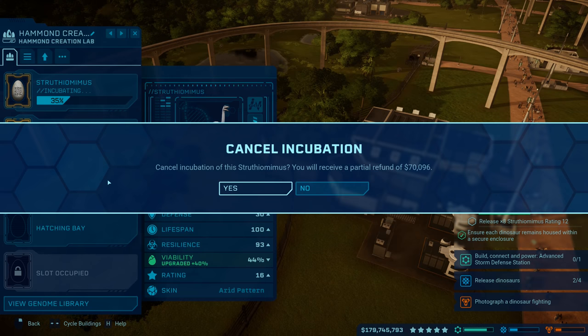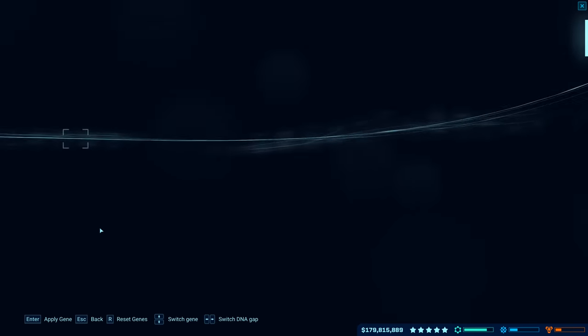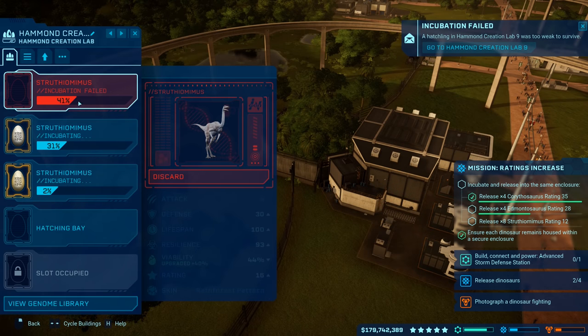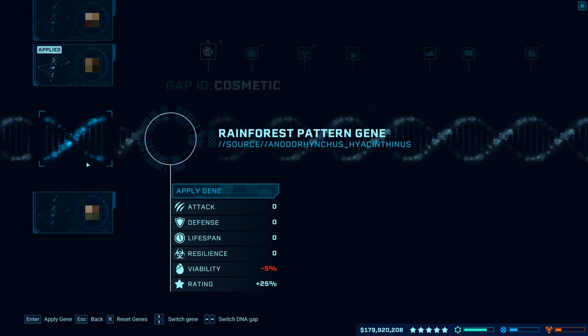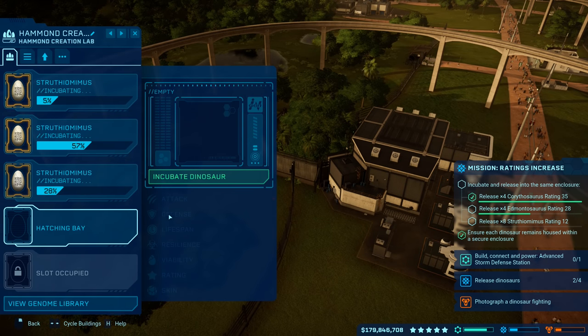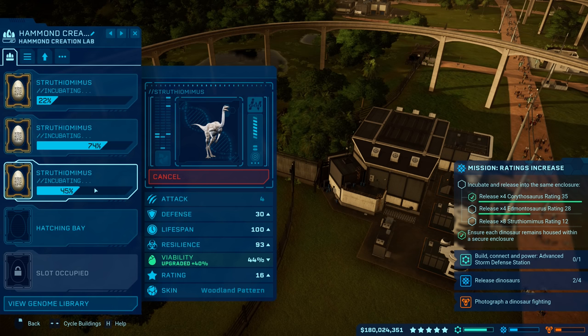Do a different skin for that one — I just did the same skin twice. We're going to get to that eight number very very quickly, so it's going to be woodland there. Incubation failed just like I predicted would happen, so let's discard that. I guess that'd be kind of cool if they gave you an option to redo it. Some rainforest pattern there, and we're probably going to have more failures because the viability is at 44 right now — it only goes to 84 after that.